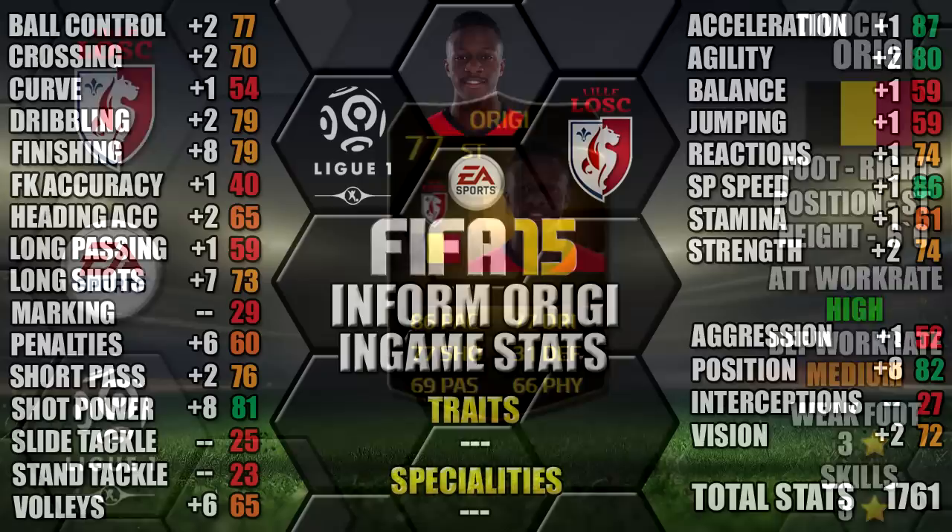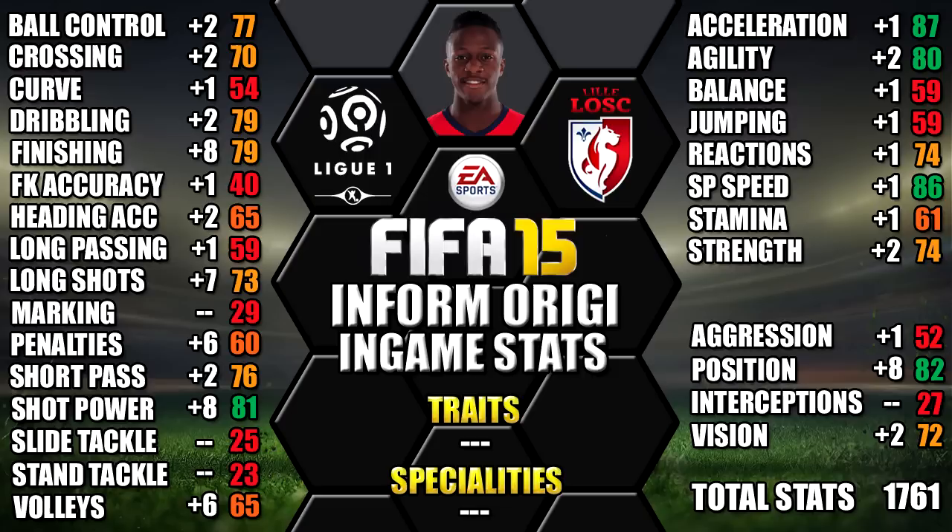Looking at his end games, he's standing up to his 87 acceleration, 86 sprint speed, 82 attack positioning, 81 shot power and 80 agility. We've also included all of his upgrades over his non-Informed version as a comparison, so you can see each individual stat increase. You can always pause it if you want a closer look at any of his stats.